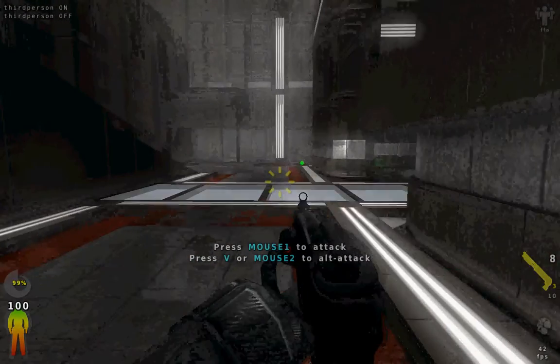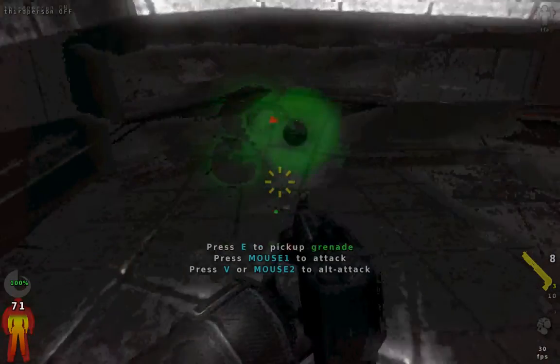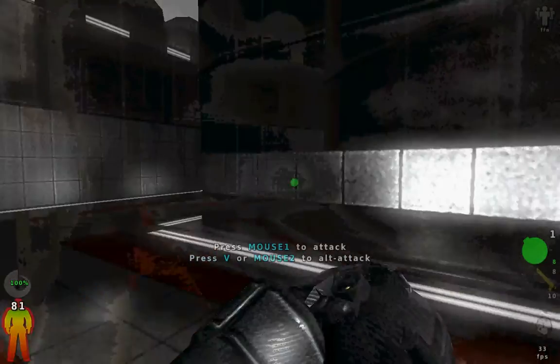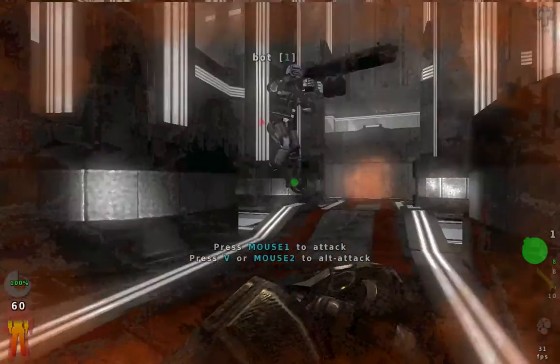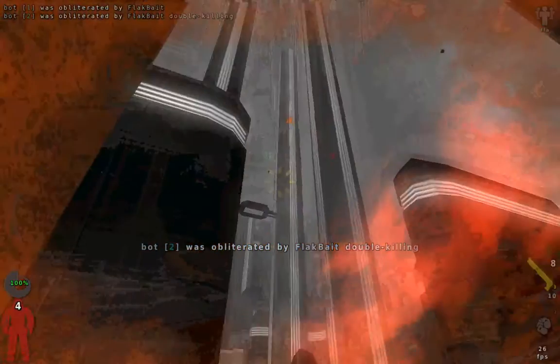Melee is just punching — just left click to punch. Now we'll get into grenades. Walk over to one and press E to pick it up. Click to throw it.